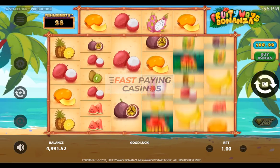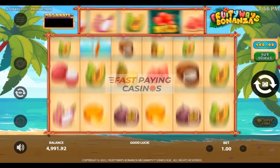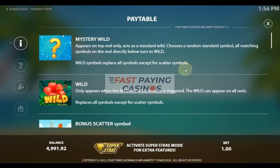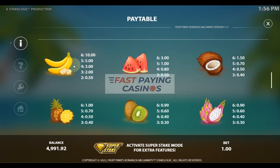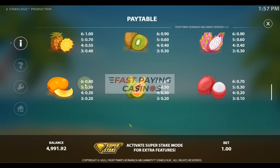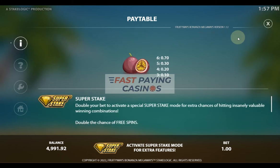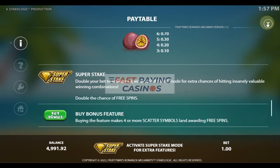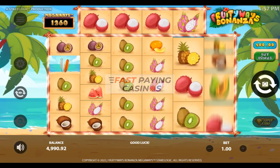So it's a pretty straightforward game — we have seen the idea before. Now let's look at the symbol pays. Your top pay is 10x for the banana, 3x for the melon, 1.5x for the coconut, 1x for the pineapple, 1.9x for the kiwi fruit, 1.9x for another fruit — pomegranate maybe, I'm not sure — 0.8x for what looks like a mango, 0.8x for another one, and 0.7x for the smallest pays. So basically 10x down to 0.7x for your fruits. Very tropical theme.